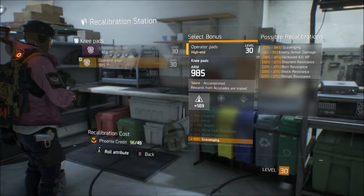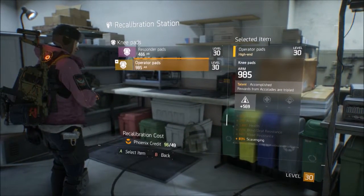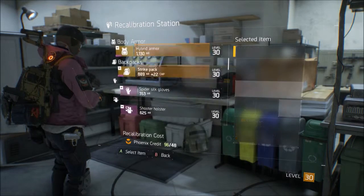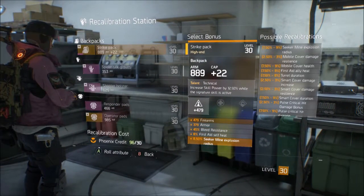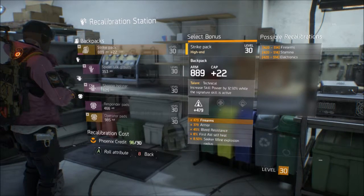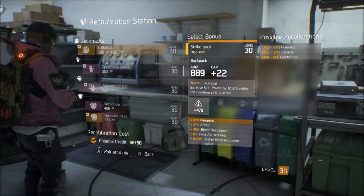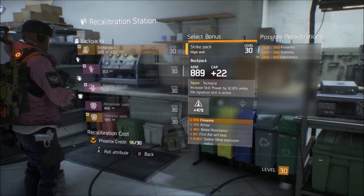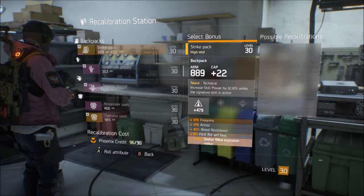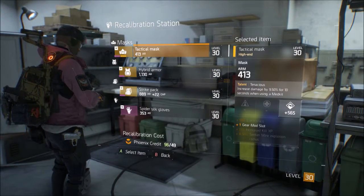Now, you can reroll high-end gear, but it takes 30 Phoenix credits and then it goes up to 49 — it's weird how it goes up. So unless you know for sure you're sticking with that gear for a good while, be careful, because Phoenix credits — you've got to work for them. With high-end gear, you really want to be more conscious about just doing whatever you want on them.